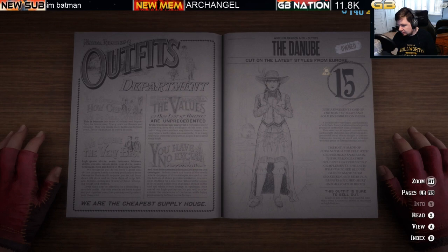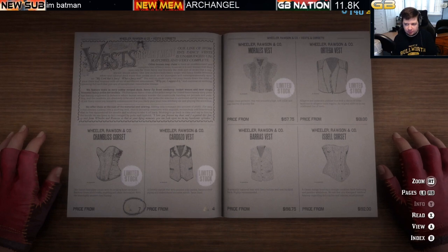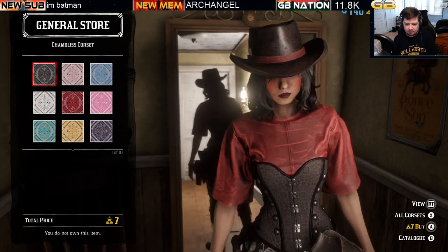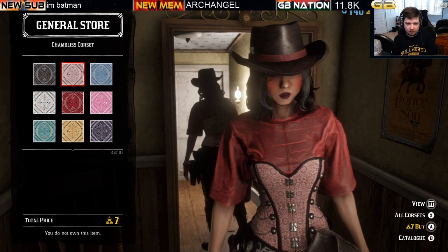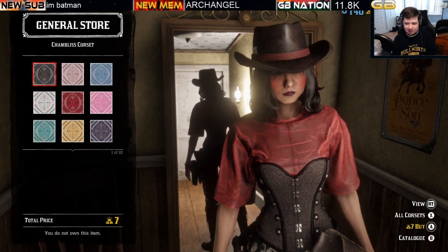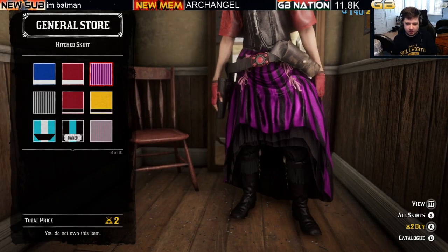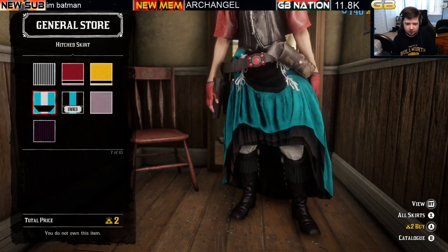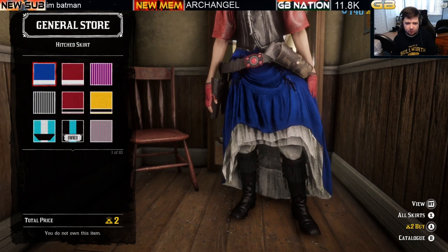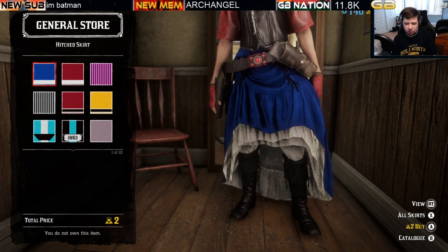Next is the shameless corset — female character only, limited stock, at seven bars of gold for ten variations. For female characters there's also the hitch skirt — a gold-only item at two bars of gold with ten variations.